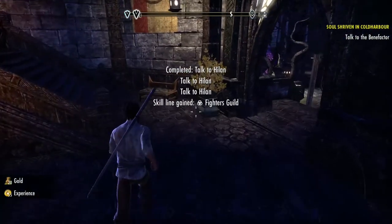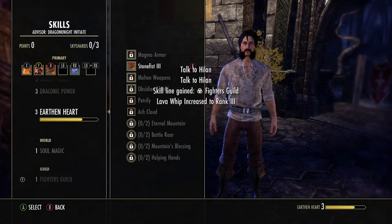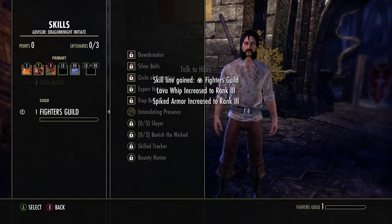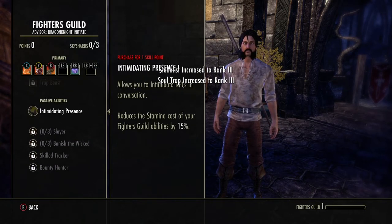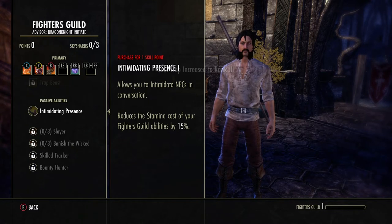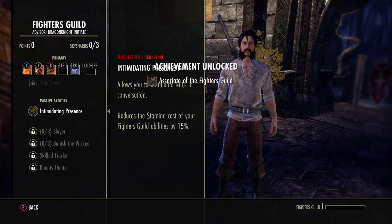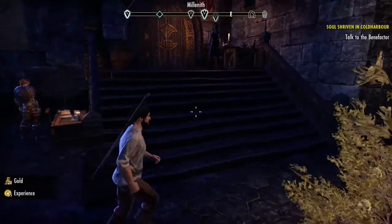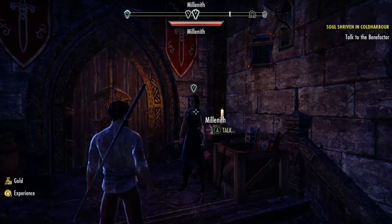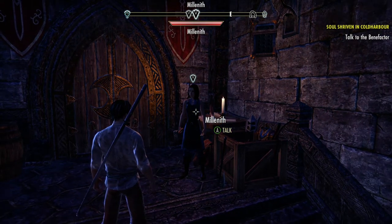Joining the Fighters Guild is actually quite important because the Fighters Guild levels up by fighting. The Fighters Guild also gives us Intimidating Presence, which allows us to intimidate NPCs in conversations. What this does is once we get a skill point in this, when we're in a conversation with an NPC, sometimes you can use that which will make it much easier to finish the quest.